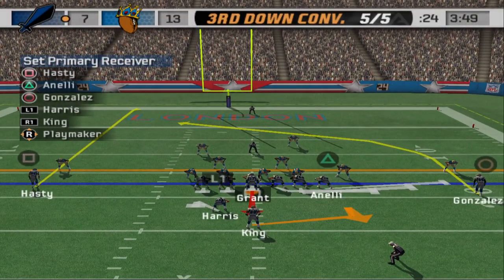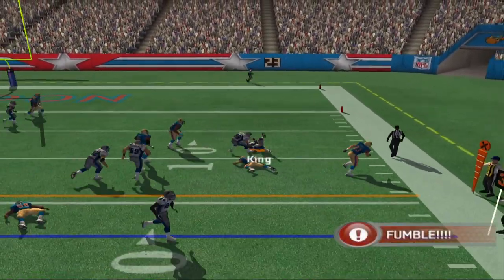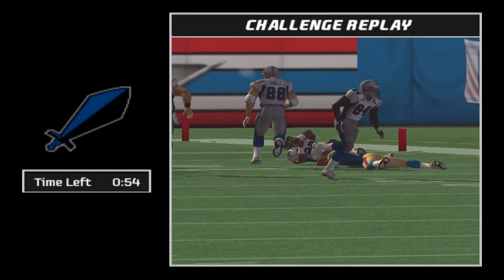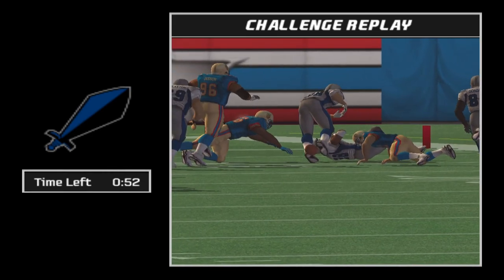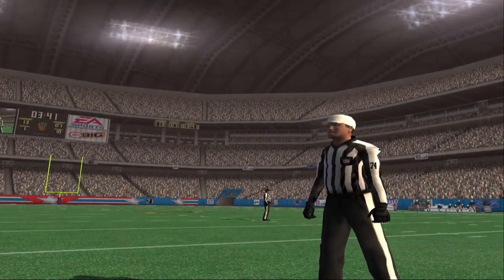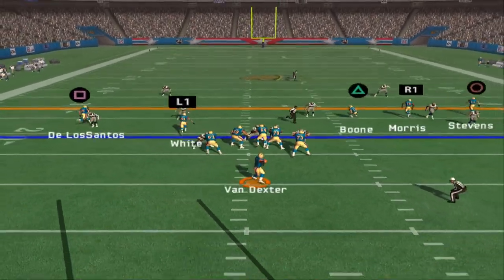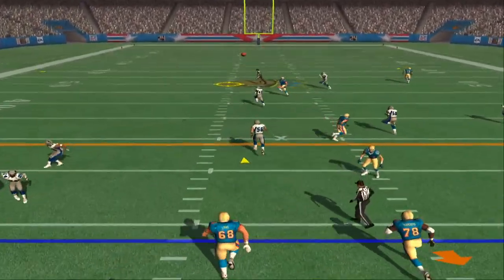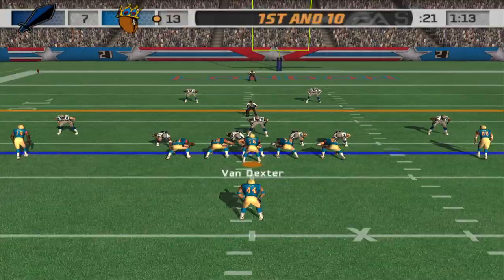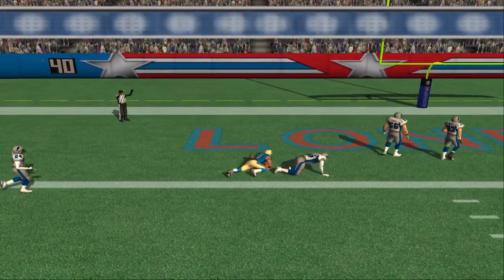Five yards needed on third down — hasn't had one bit of trouble. King gets another first down. He fumbled the ball, but it's picked up. He looked pretty much down — they'll review the call. They call it a fumble. Stephens with the grab right down the middle of the field. Another catch by Stephens, and he makes it in. Touchdown, London!